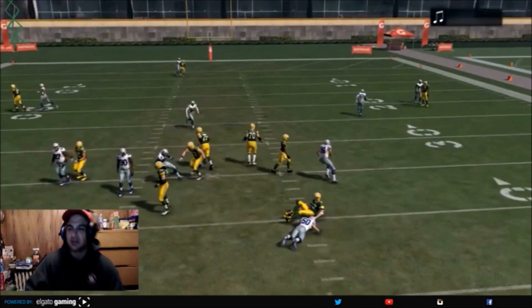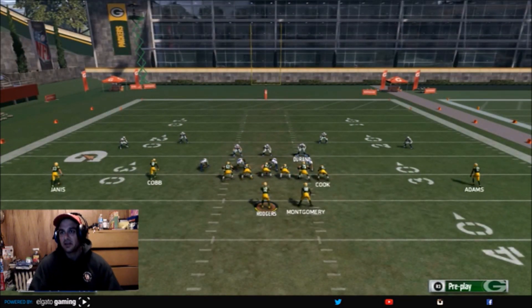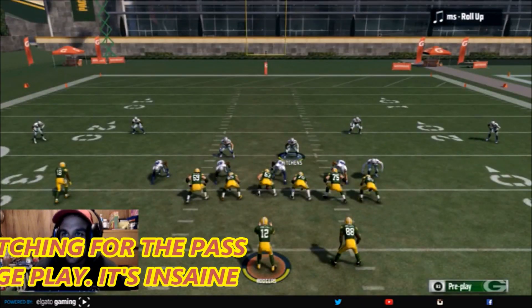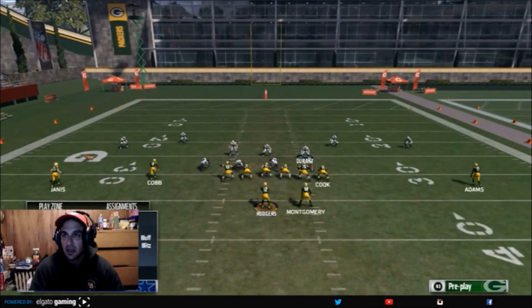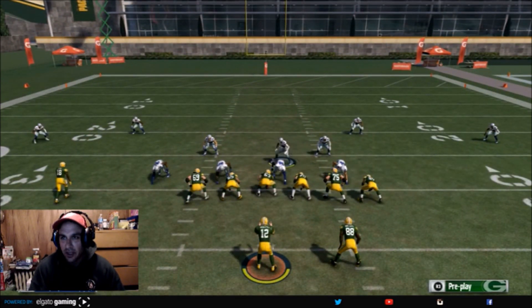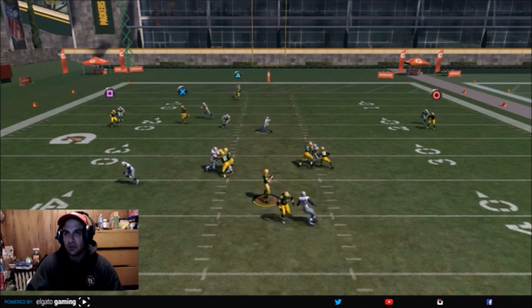So: shift all linebackers left, slant the D-line left, bluff blitz this guy. Somebody snuck in there — the DT. So that's working against a blocked running back. Shift all linebackers left, slant the defensive line left, bluff blitz him. Now sometimes if this guy is already manned up on the running back, you can when they hike it run this way — you might create a lane for this linebacker to come in.